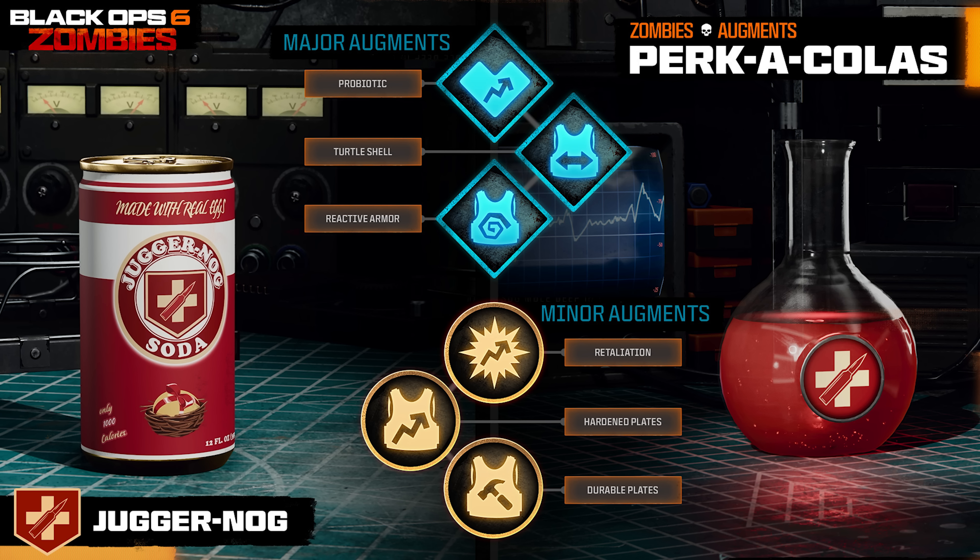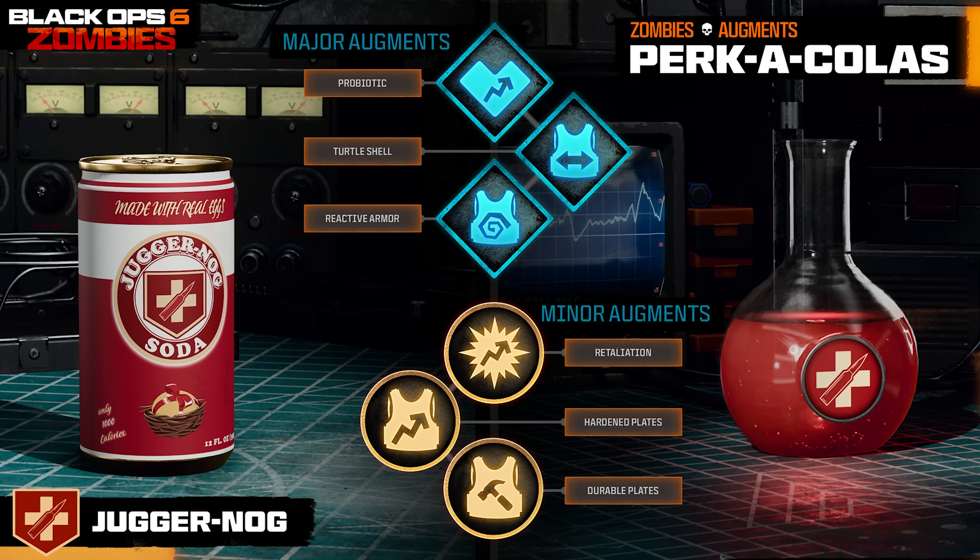For minor augments, we have Retaliation, where you deal bonus damage while health is low; Hardened Plates, where your plates have more damage mitigation; or Durable Plates, which slightly increase your armor durability.